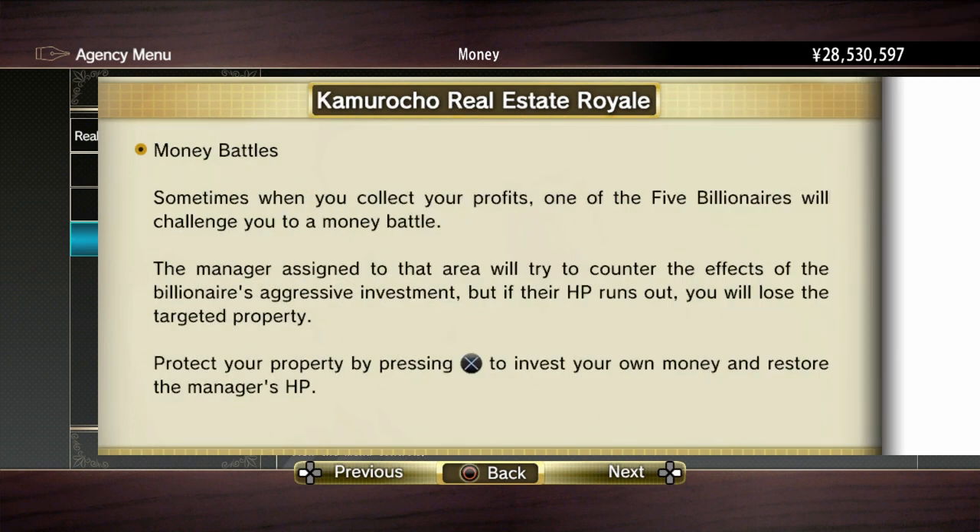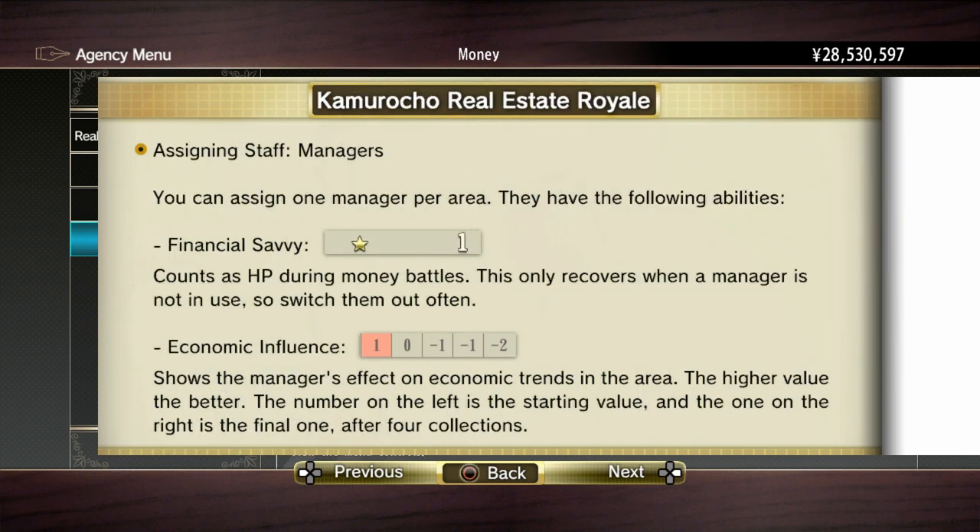So money battles: sometimes when you collect your profits, one of the five billionaires will challenge you to a money battle. The manager assigned to that area will try to counter the effects of the billionaire's aggressive investment, but if their HP runs out, you will lose the targeted property. Protect your property by pressing X to invest your own money and restore the manager's HP.